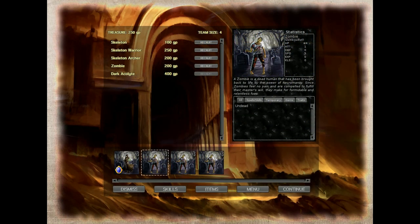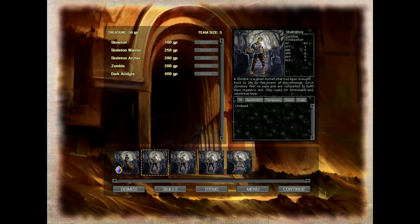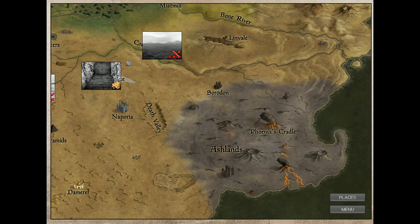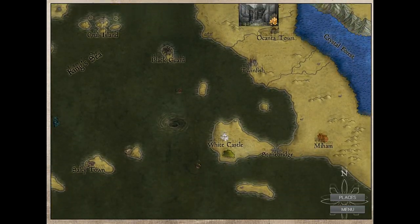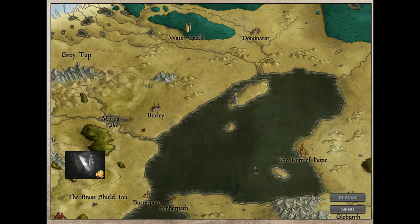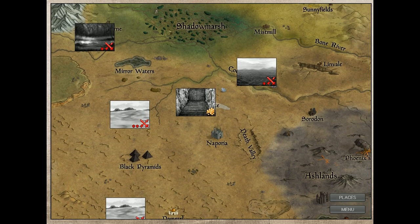You start out with a small group of zombies and 250 gold pieces. You can purchase another unit with the gold pieces if you wish, or you can save them for later to buy a better unit, or items. After this, you'll be shown the world map and various encounters on it. When you click on an encounter, you'll usually be taken to a battle, but other kinds of events can occur as well, like story decisions or merchants.